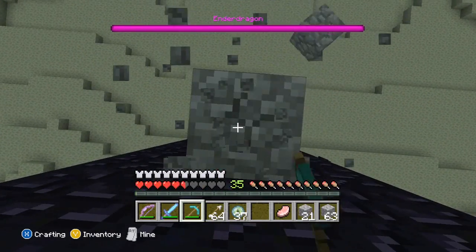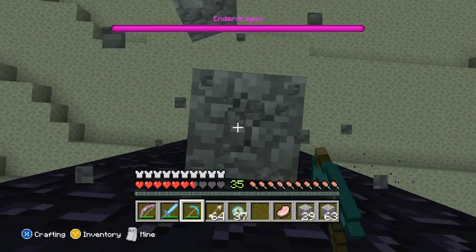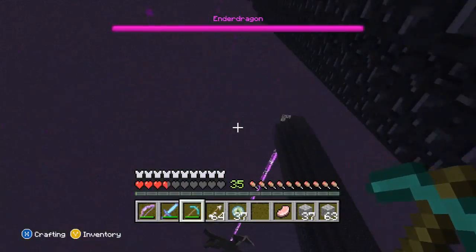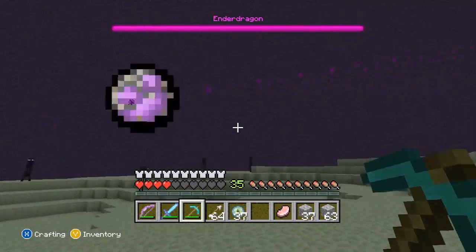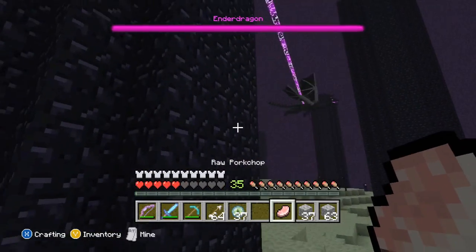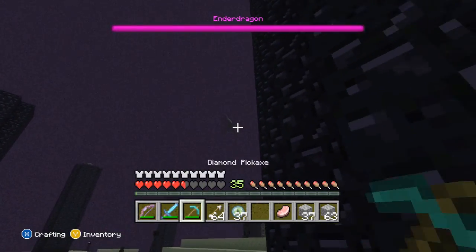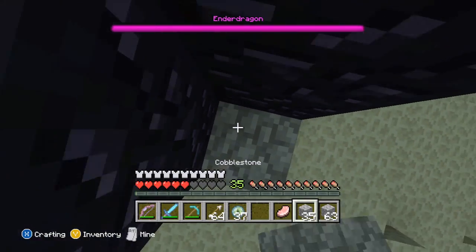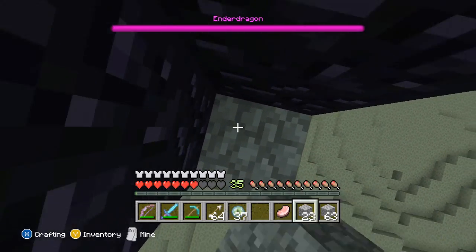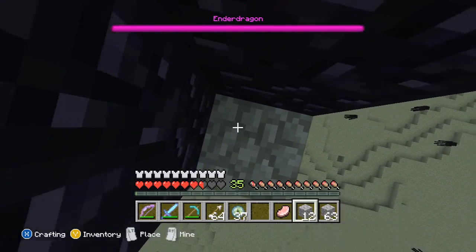Be sure to go to the start of the video if you're struggling — the chest at the beginning has all the things you will need. Also, really try not to hit the Endermen — hitting them will distract you from killing the Ender Dragon. They will keep hitting you, take your health away, and make things a lot harder. I only have one more crystal to destroy. I recommend going in with friends if you can — it is a lot harder on your own — and once you've done it the first time it gets easier and easier.